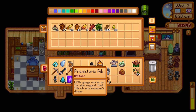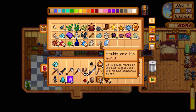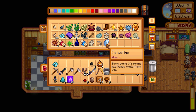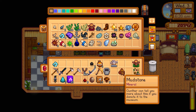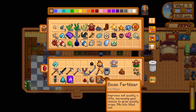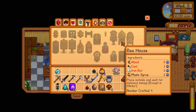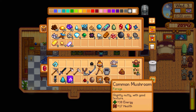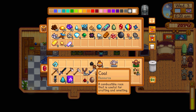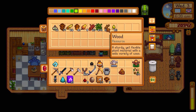I want to go donate things to the museum — the mudstone needs to go there. Maple syrup: I think that's for the bee hive, which I want to make another one of. Unfortunately I only have two coal, so I can't make it right now. I could get more coal by putting wood in the charcoal kiln. You guys also mentioned shift-clicking to split stacks, which helps a lot.